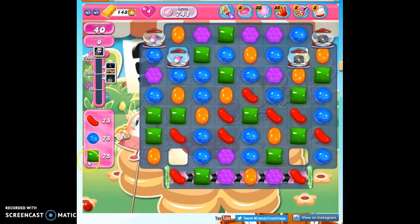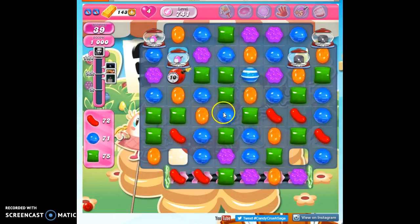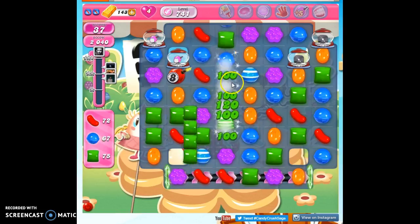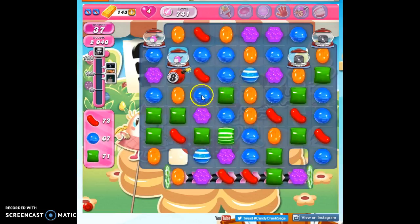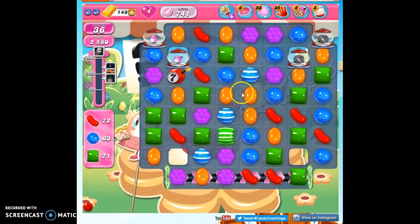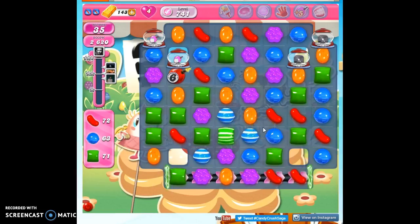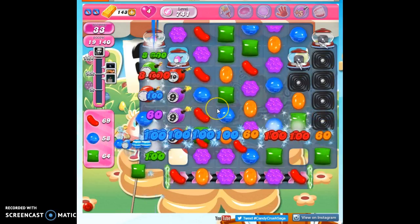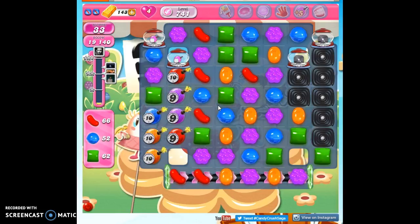Regarding the colors, we're going to totally ignore the colors we need to collect. Instead, we're going to focus primarily on cycling through as much candy as we can — creating specials and detonating specials. It's nice to try to avoid the ticking time bomb areas, but it's pretty impossible. As soon as we start creating our specials, we're going to get these columns coming down, and we just have to stay on top of them until our order is complete.